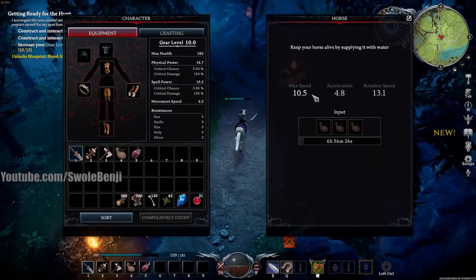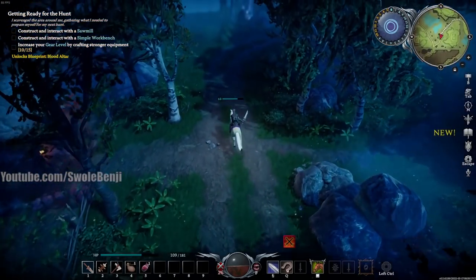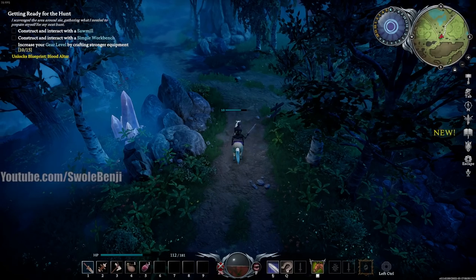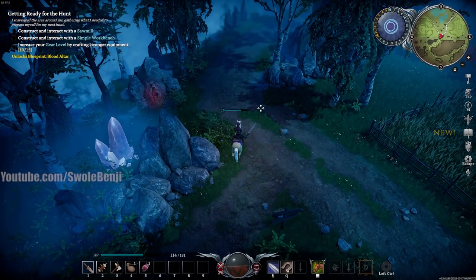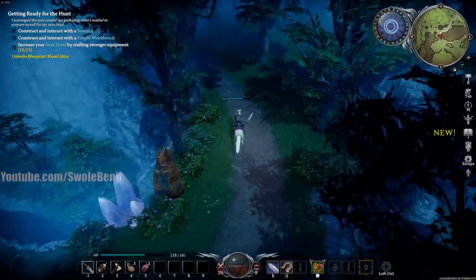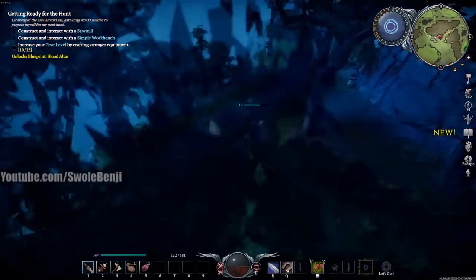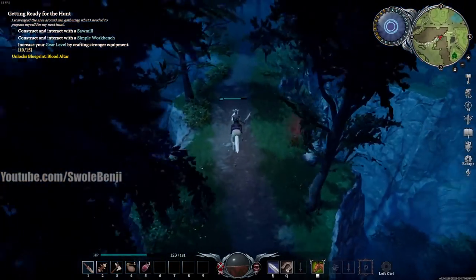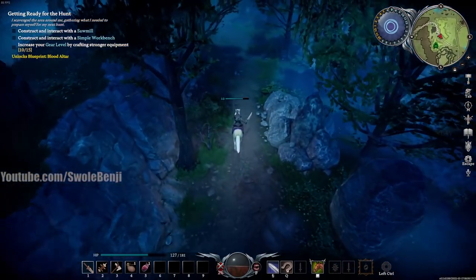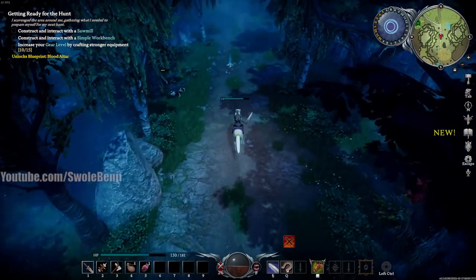There are different quality horses — this one has 10.5 max speed, and anything over 10 speed is very good. You also deal more damage when doing a mounted attack, which makes early game farming very fast. Ride this back to your base. You can also use your mount to unlock vampire way gates. Don't park your horse near the walls — enemies can attack through the wall and kill it. Park it safely inside near your Castle Heart if you want. Get multiple horses if you can.